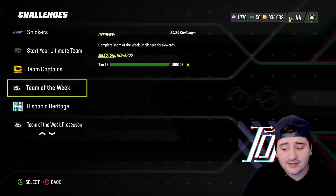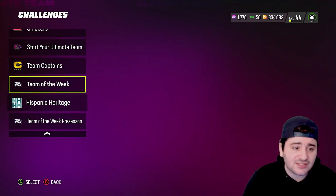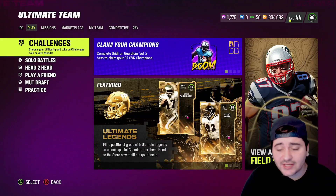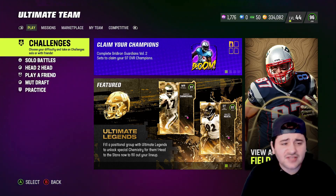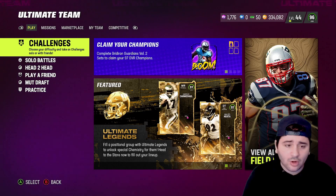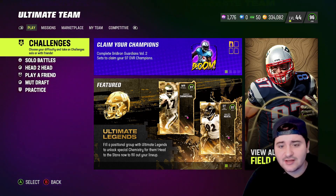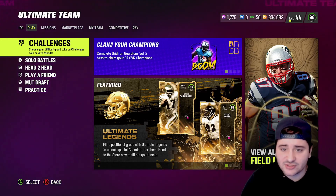For Super Bowl solos — aka new class — you need the free AKA player and the tokens, so go ahead and play it. Team of the Week is still valid: you get a free Team of the Year player, free Team of the Week cards, and a bunch of free training. Make sure you also get all your Team Captains tokens and upgrade your Team Captain to a 94.